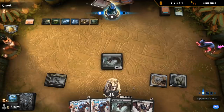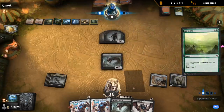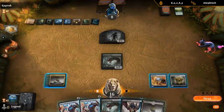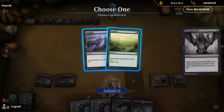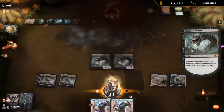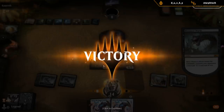Let them make some more zombies. Is that game over? Looks like it to me. Can even Thoughtseize to double check. Two Massacre Worms means double the damage from the zombies dying. So Massacre Worm, as it turns out, is a pretty nice answer to Field of the Dead.